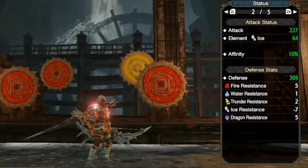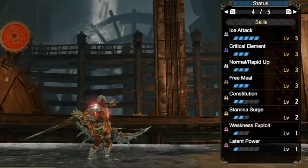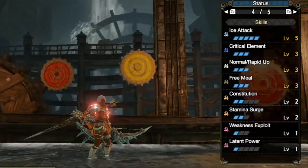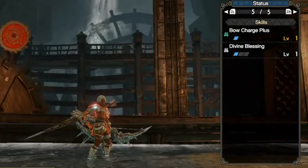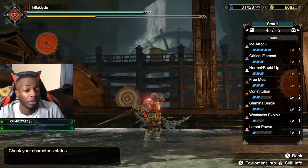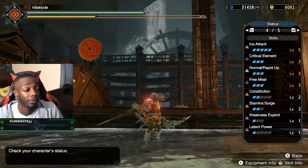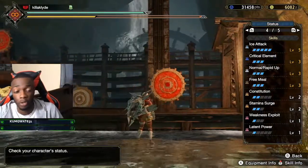We're sitting at 227 attack, 64 ice damage, 10 affinity. We have Ice Attack level five, Critical Element level three, Normal and Rapid Up level three, Free Male level three, Constitution level two, Stamina Surge level two, Weakness Exploit level one, and Latent Power level one, plus of course Load Shells and one level of Divine Blessing. People ask me why some of my bow builds only have Constitution level two and Stamina Surge level two, thinking it's not enough — but it actually is enough. It's definitely the minimum you'd need and it works fine.